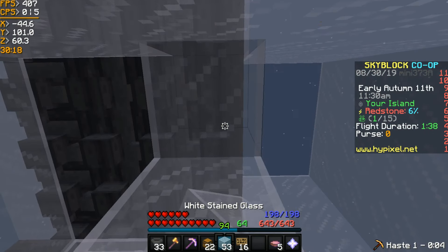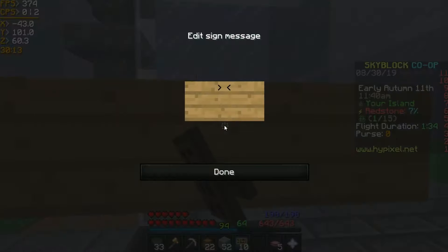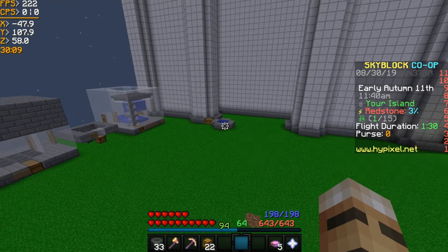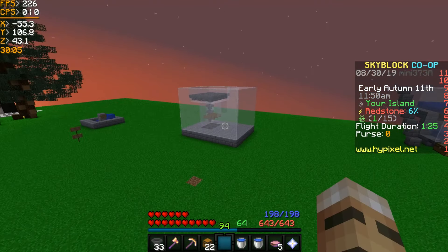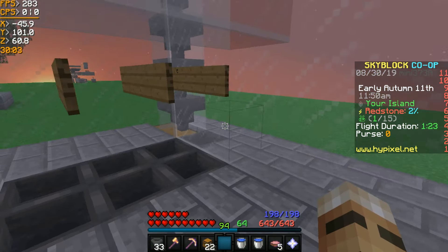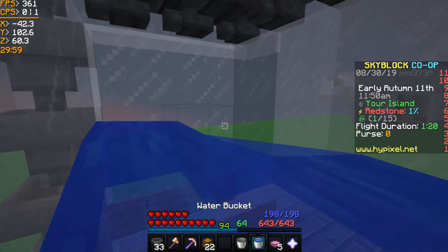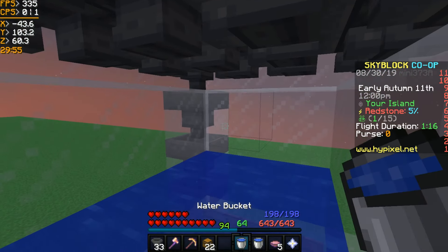Add these blocks so that the water doesn't flow out, and then place signs here so that the water doesn't flow down. Now that I've got water, we need to make this all source blocks. If it's not all source blocks, then the water will just push the mobs down and they'll get stuck.